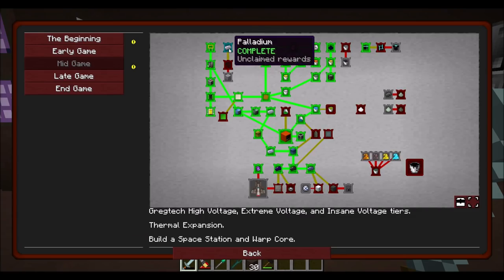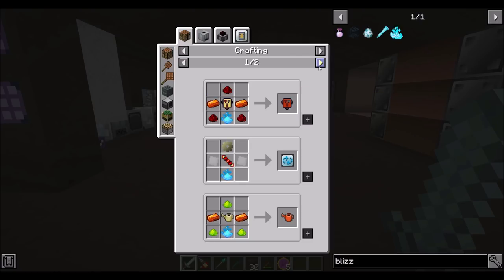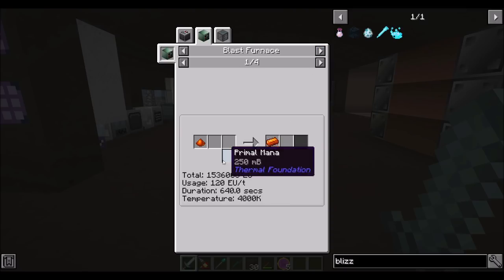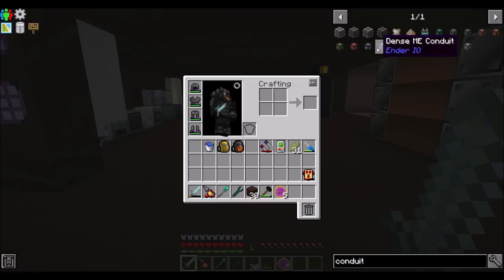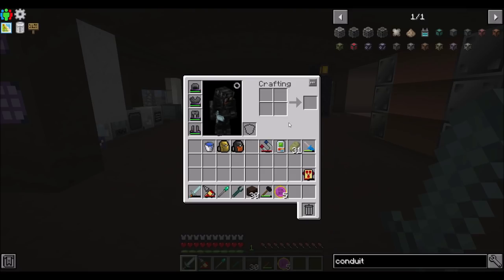One of the next things we needed to do — we completed palladium. I'd also like to get into this stuff because it'll allow me to get into something I want. Blizz powder turns into mana dust, and that turns into primal mana, which is what we need to get signalum. So if I wanted to get to signalum tier, or lumium, or enderium, or mana infused — the next conduit tier after 32k RF/t is lumium at 131k and signalum at 524k. So we'll need signalum or lumium to boost beyond the 32k limit.